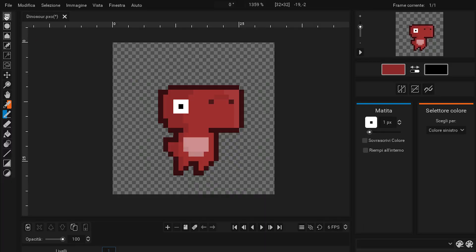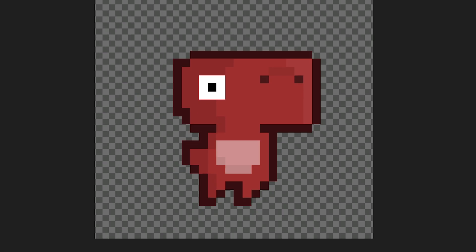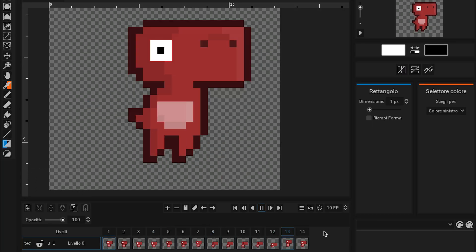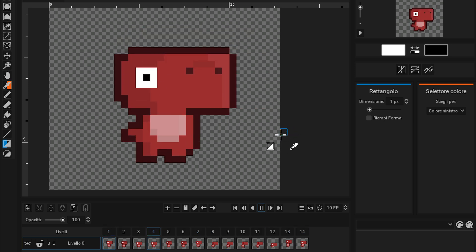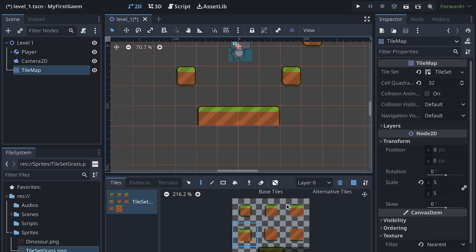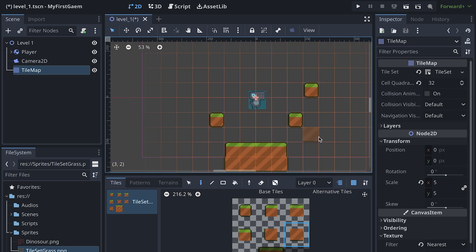Now, if you know me, you probably know that I like doing the basic assets first. So using my pixel art editor, I drew a little cute dinosaur which will be our main character. Then I tried to make a bunch of animations, such as idle, jump, run and dodge. After that, I also created my first ever tile set — in this case, it was the grass tile set — and I was really struggling to fit the blocks in a proper way.